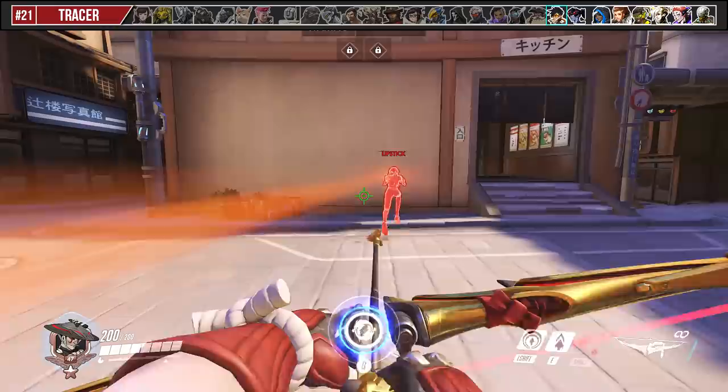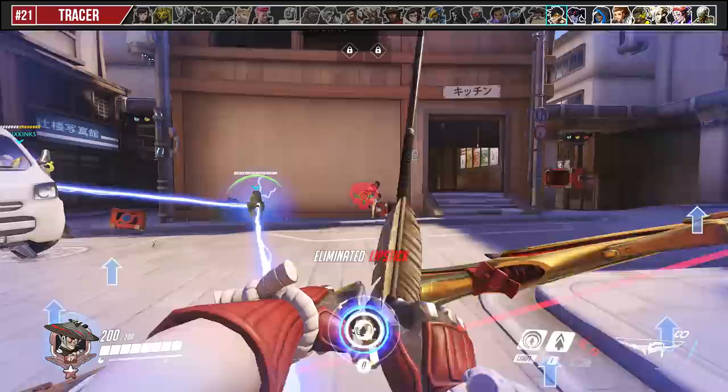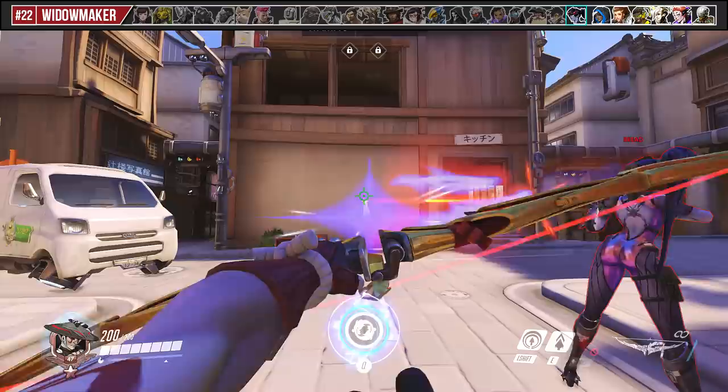Against Tracer, her being a 150 HP target allows for many one-shot possibilities: the straight up headshot, charged body shot plus melee, Storm Arrow out of headshot plus melee, and a damage-amplified body shot from things like Discord, Supercharger, damage boost, and Nano Boost.